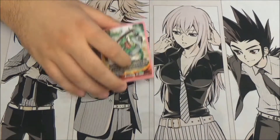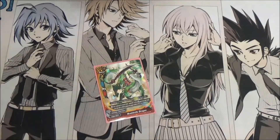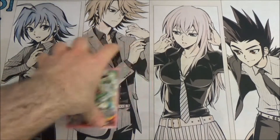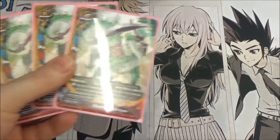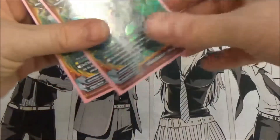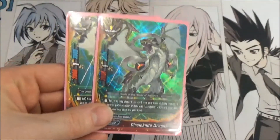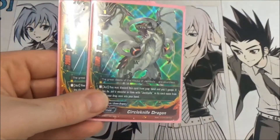We'll just jump straight into it with size ones. Three copies of Bushknife, because we don't like paying gauge for things. That's pretty much simply why, and it's nice for it. Two Circleknife, because if our stuff goes to the drop, we'd kind of want to get it back, because it's very useful, and we only play a couple of copies of things because of space.